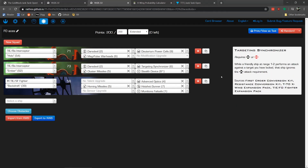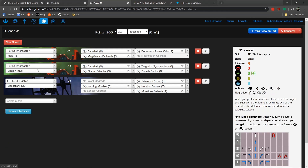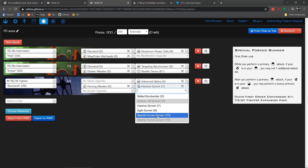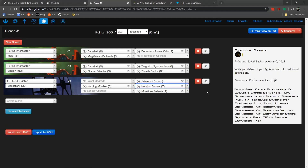Looking at the matchup, it's pretty bad. He has all PS4 and PS5 ships, they're going to move after me. It's going to be hard for my ships to get target locks to use their munitions. And with Daredevil, he can use Fine-Tuned Thrusters to barrel roll and then boost after all my ships have moved. The only upside is that Backdraft is terrible — Homing Missiles and Hotshot Gunner are garbage. So if I can avoid chasing Backdraft, he'll have a hard time getting value.